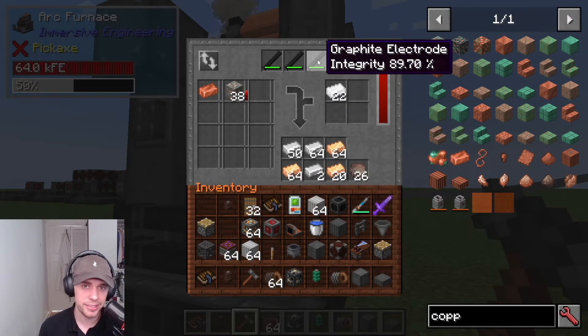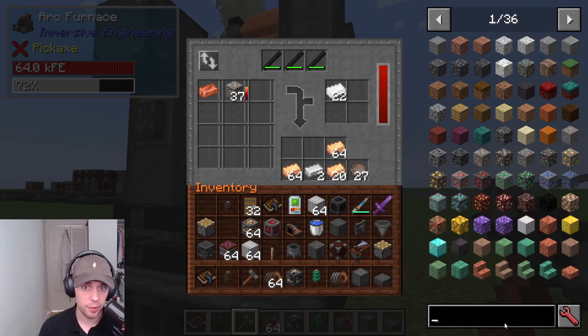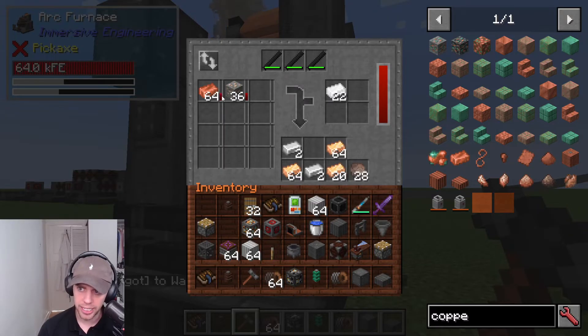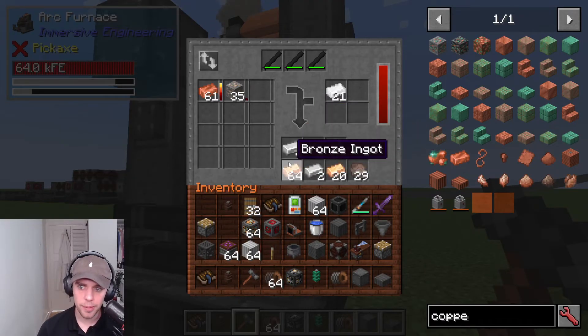You can see the integrity is slowly going down, and you will need to replace these eventually. On the left slot is where you're going to put all your input of the ores you want smelting, and you can see a little heat bar going up as it smelts them. Let's say we wanted to make bronze, which needs copper and tin. I can put my copper in here, and you can see the heat bar going up on that, and you put the secondary one — the tin — in the right-hand slot. Then it's all going to come out in the output here, and slag as a waste product.